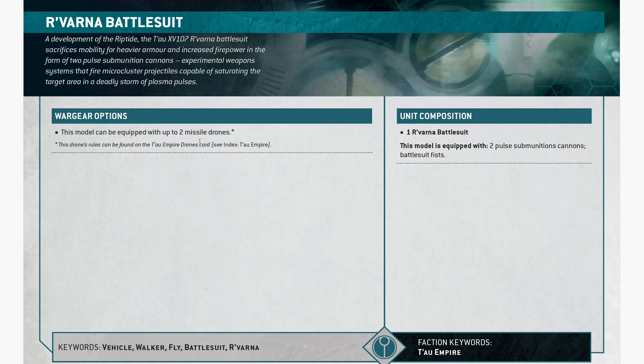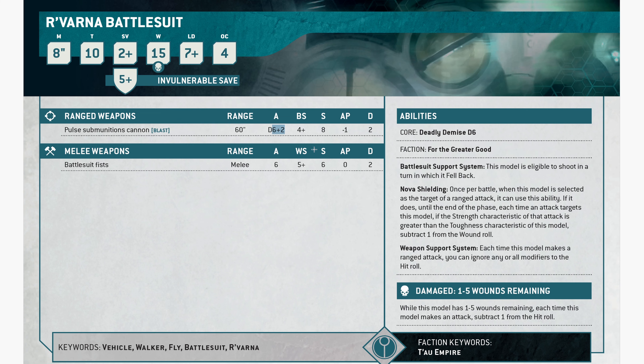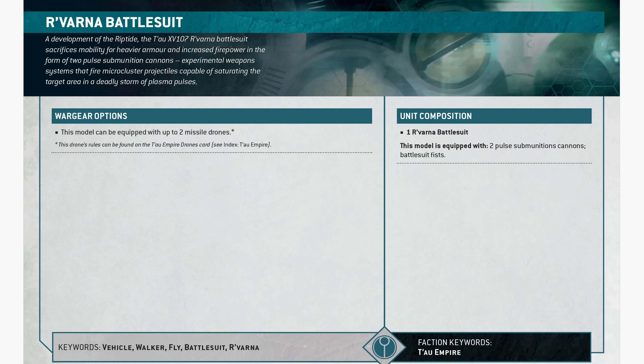This model can be equipped with up to two missile drones. It has two pulse sub-munition cannons, so you could get 16 shots of strength 8, AP1, 2 damage. It shoots really far, but you're just as likely to get 6 shots as 16. Let's move on.